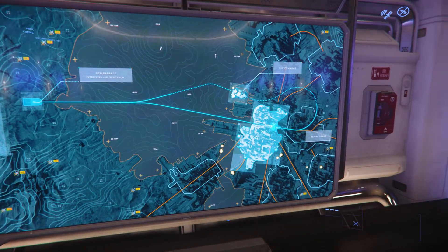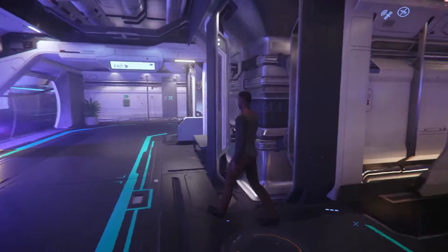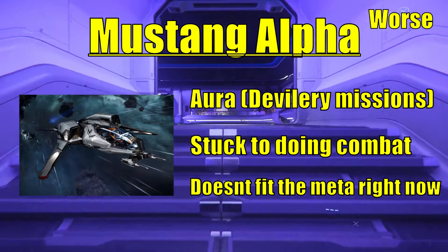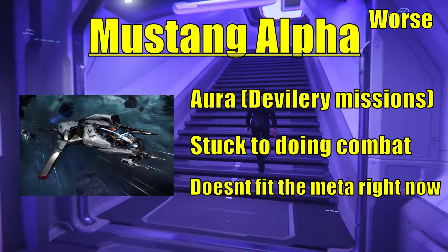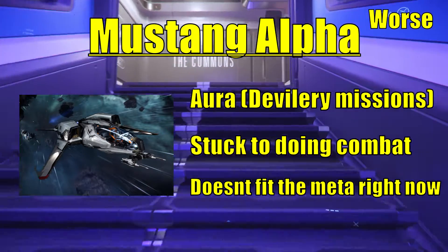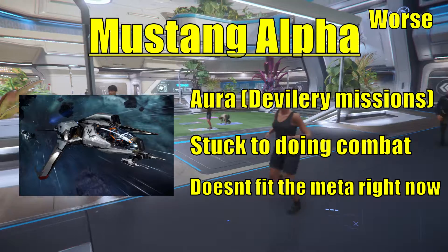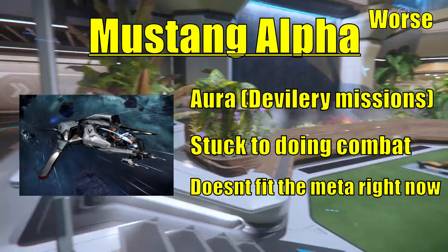I'm going to start with the worst ships and then move on to the best ships. My first ship is going to be the most controversial one — the Mustang Alpha. Yes, I'm putting the Mustang Alpha in the worst category. Why? Let's look at the criteria. The price is fine — it's the starting ship, it's what you get with the game package. Nothing wrong with the price. It's really the role and meta where it's lacking.